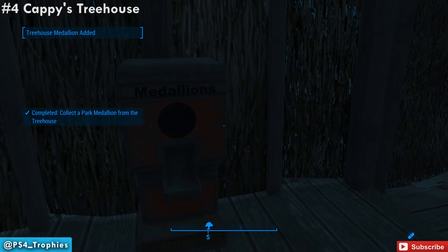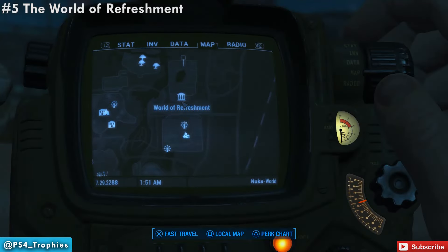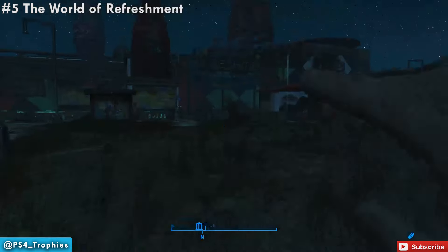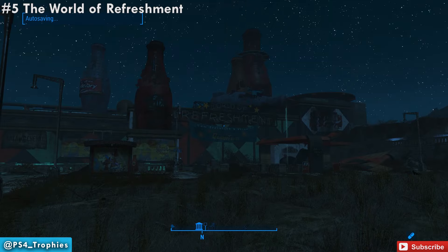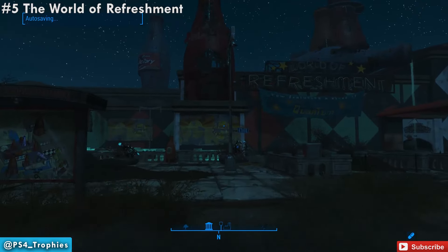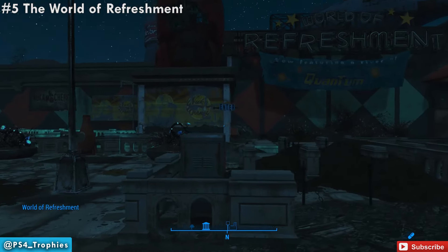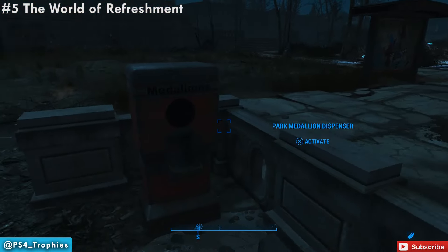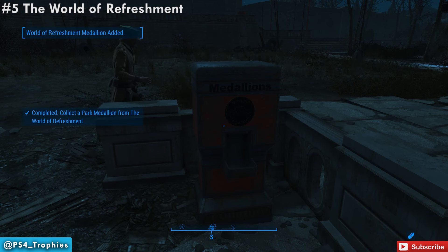Now we're going to head over to the World of Refreshment. Now this is really easy — all you have to do is just get to the outside of it. This is just north of the Kiddie Kingdom area. You have the World of Refreshment attraction right in front of you. Locate that entrance and right outside in the line area — you don't even have to go inside the building to pick up this one. Quick and easy.